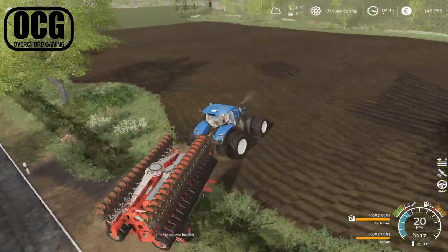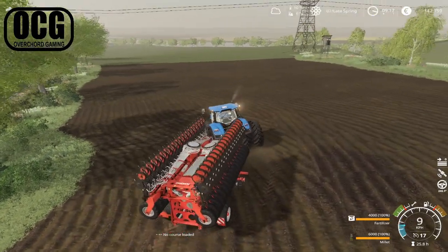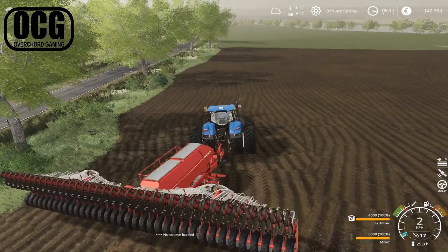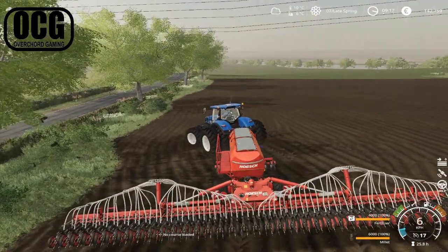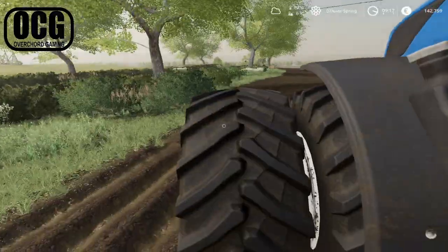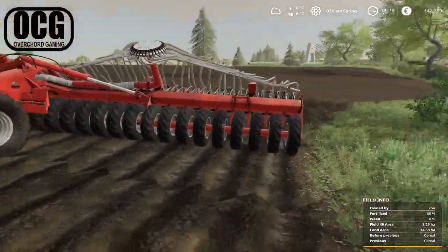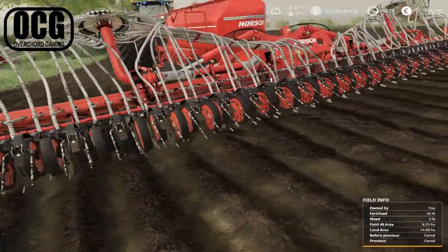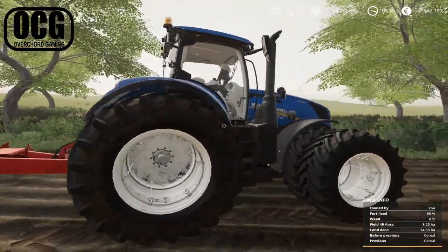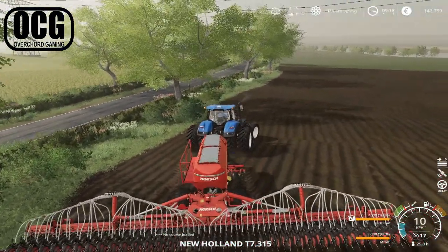So here we are - a convenient little turn into the field not long after you come over the bridge. We've brought out the big horse seeder because this ground has already been treated, so we don't need to drill straight into stubble. We might as well use the extended reach here on the horse - the Serto 12SC. Everything is looking good, nothing needs a wash or repair. This should also take care of the last bit of fertilizing for this field.